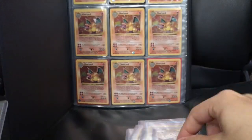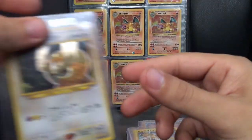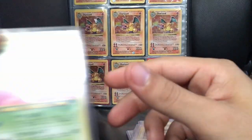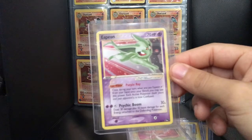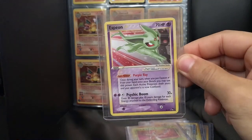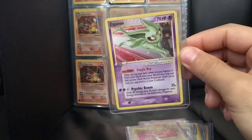Steelix, Raichu, Noctowl, Celebi — and then the pack fresh Gold Star Espeon. You can look back through my videos and you can actually see when I pulled this — I pulled this straight out of a pack, crazy.